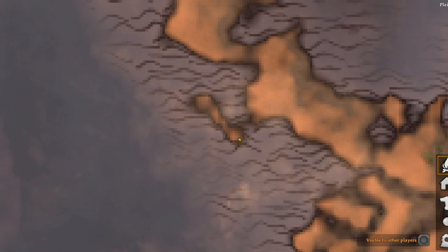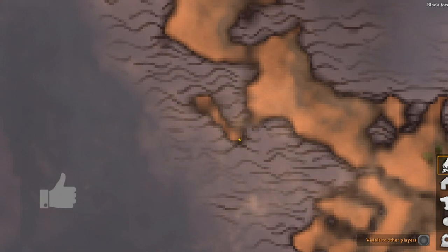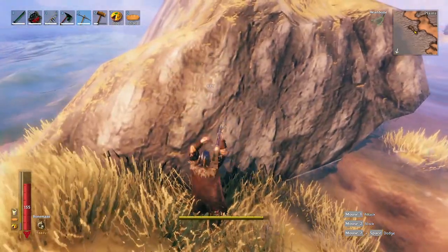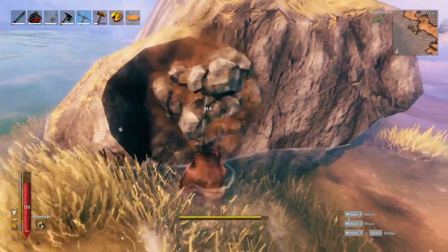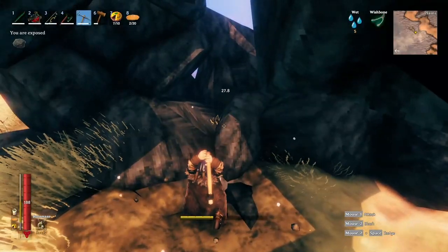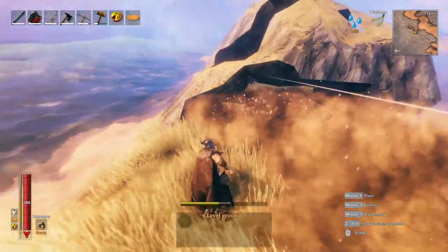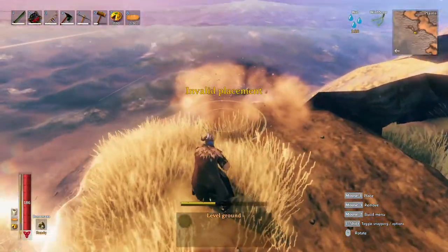Once you've got your island, you can start planning out your farm. There was a rock on my island, so I decided I'd hollow it out and make that my little farming shack. Then you're going to want to flatten out an area large enough for the farm that you desire.